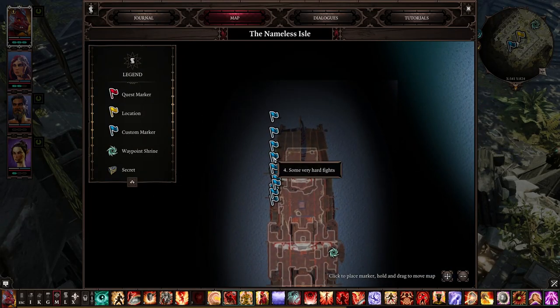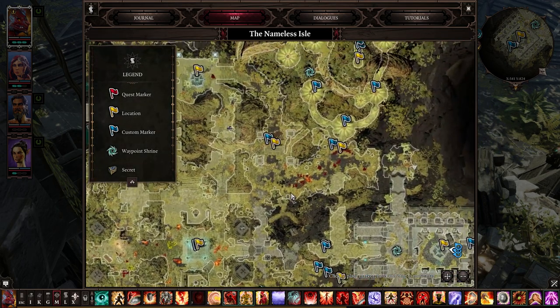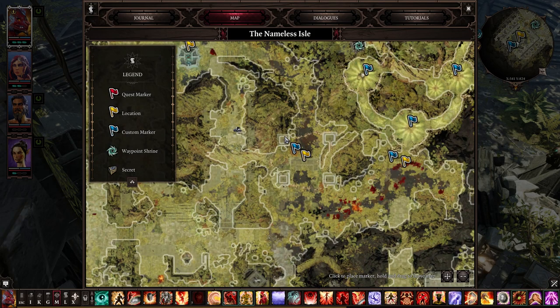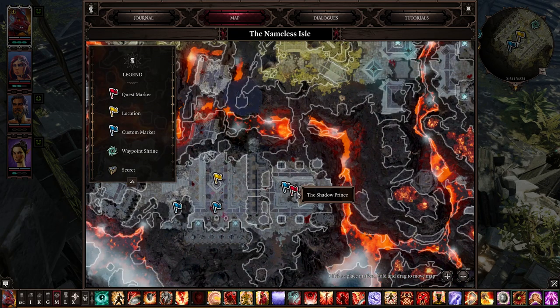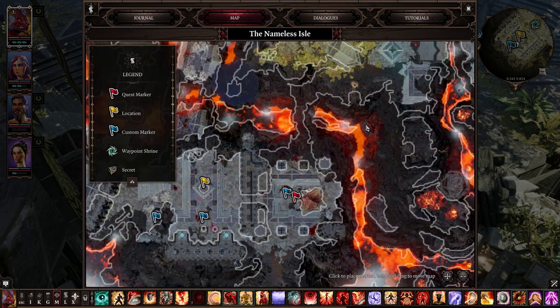Number four: some very hard fights. Here you've got a very hard fight with a guy with deflection aura, so be careful. You have these four high ground positions here — I highly suggest you use those high grounds for this fight if you want to deal more damage. The next hard fight is if you decide to go against the Shadow Prince; there are a lot of hidden enemies here, so be careful. Try to use high ground for that fight as well.